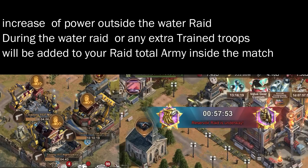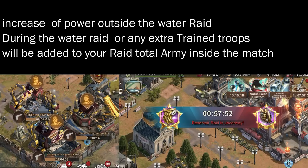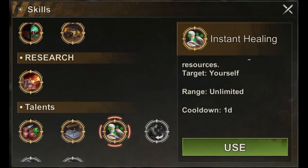However, any increase outside the water rate during the water rate, or any trained troops that you have trained outside while the match is still going on, will be added to your total troops amount inside the match. And this is why you can still switch talents outside the game, heal your troops using this talent and they will heal up.